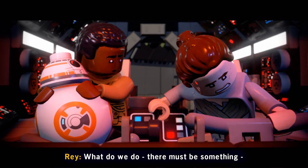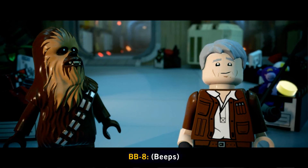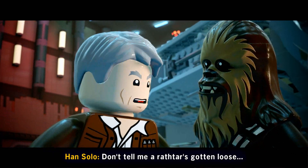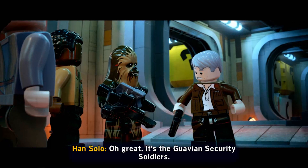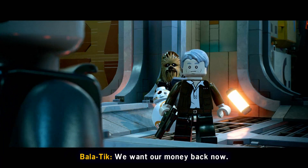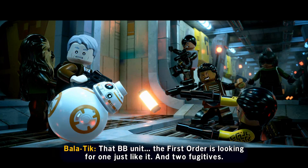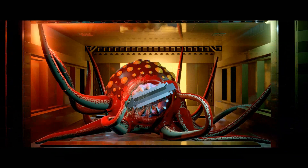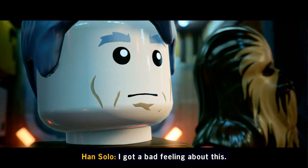Cutscene plays: 'It's the First Order — what do we do?' 'Where'd you get this ship?' 'Don't tell me a rathtar's gotten loose.' 'Oh great, it's the Guavian security soldiers — get below and stay there until I say so.' Han Solo is confronted about money owed by the Kanji Club, and they spot BB-8 and the fugitives. 'I got a bad feeling about this.'